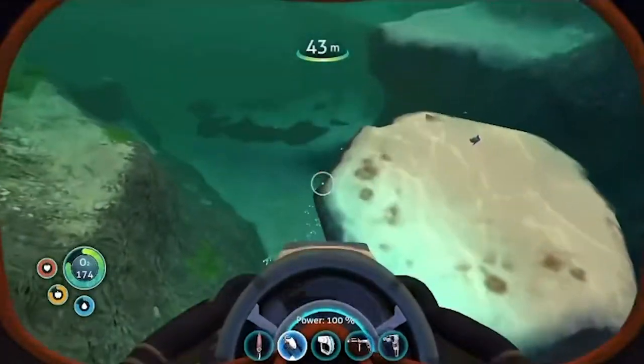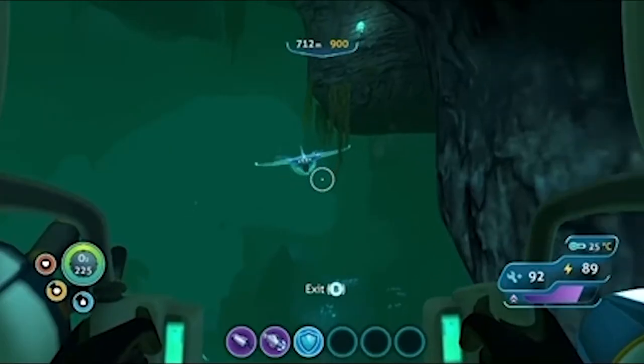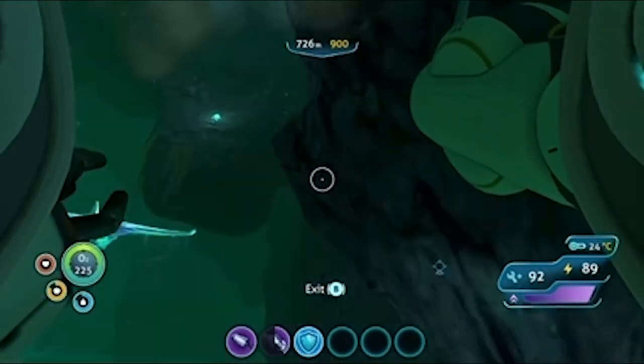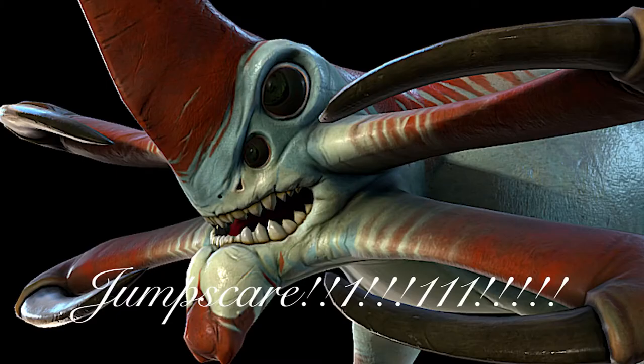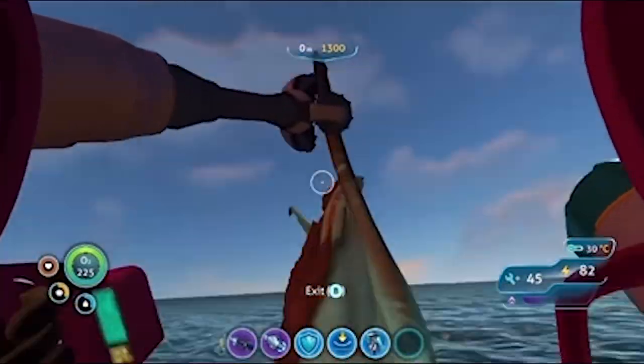Speaking of fish food, the fish on this planet are either small, edible fish, or Leviathan-class lifeforms, which you have no reason to be scared of. Just a piece of advice: if you ever see a big fish that looks like this, be sure to give it a little pet. I'm sure you'll love it.